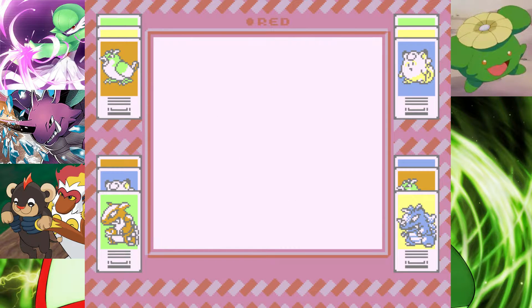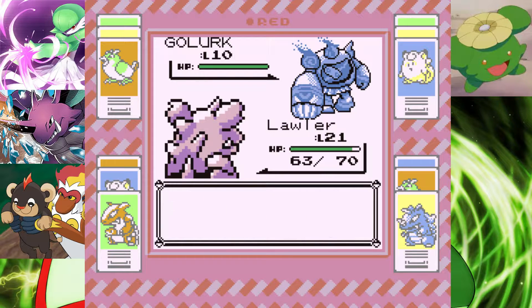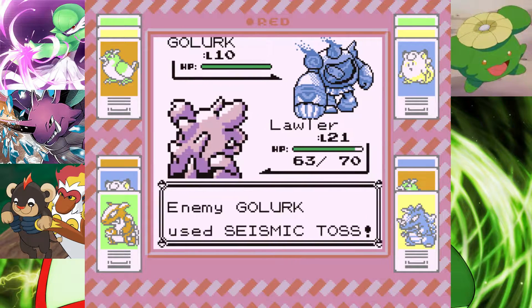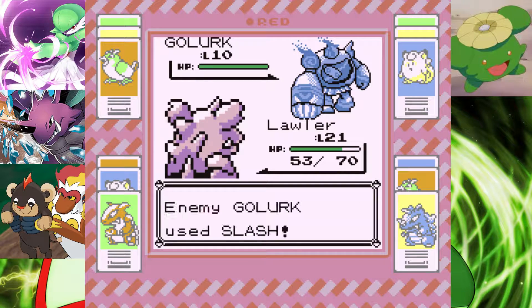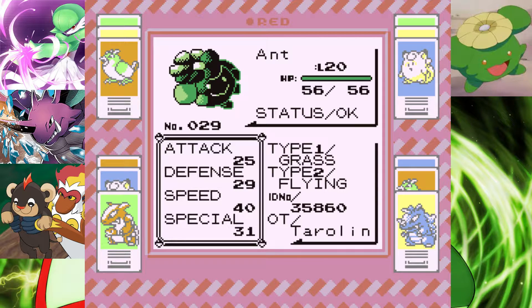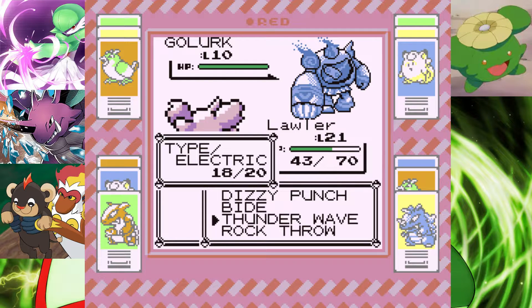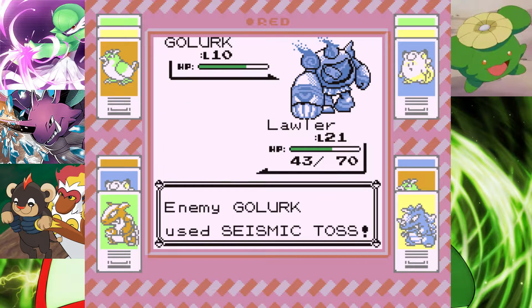Oh wow, that's so high level — I mean low level. Let's go to Lawla. Oh god, I forgot it's a Rock type. At least we can get it in the ball somewhat. Can you do anything to it? I think all those moves are super effective against him. Ant — can he do anything? Not really. Try a Rock Throw. There is no point in taking a chance at this HP.